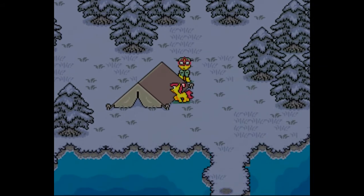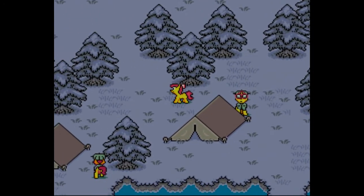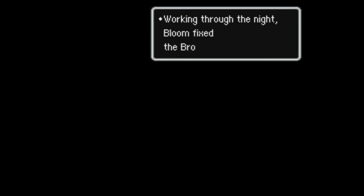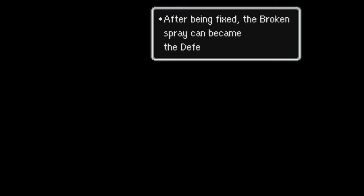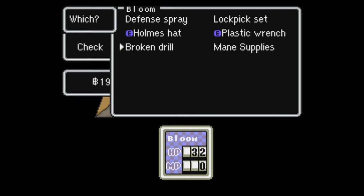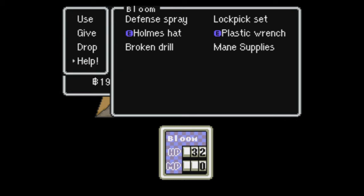I'll talk to all these guys in the not-bonus video. We want to talk to this guy, who will give us some stew and also sleep! The very first time that Bloom sleeps somewhere and has enough IQ to fix something, she will fix something by working through the night — in this case, fixing the broken spray can, which only requires one IQ. From here on out, though, every time — even if you do have enough IQ to fix an item like the broken drill, which requires 12 IQ — you will only have a 1-in-4 chance of fixing it. Although in the original game, apparently you'd get a 1-in-4 chance, and then after you succeeded at that, you'd get a 100% chance, but that doesn't seem to happen this time around.